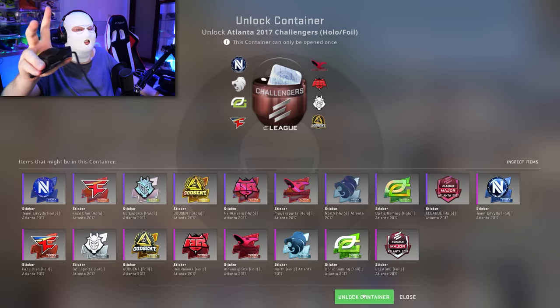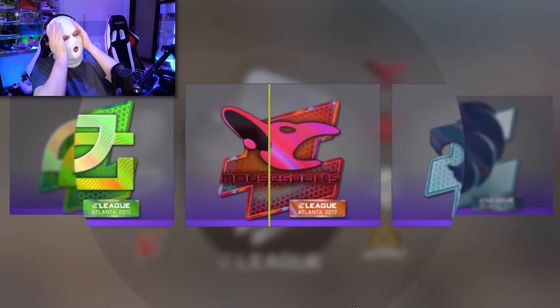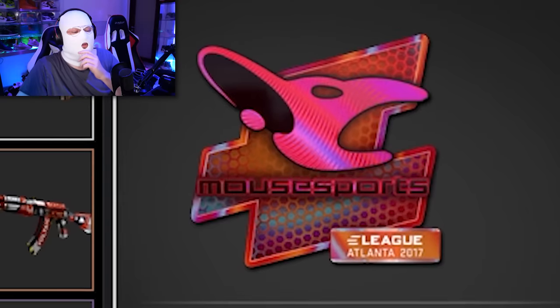So 76€ on this Atlanta Challengers capsule — let's see what we get. Oh my god, this is almost a 100€ capsule. That's gotta be shit, right? You can see live, right before your eyes, that the ROI maybe doesn't always work. The Mousesports holo is 56€, so we lost about 25€. Not too bad though. Let's open the next one.